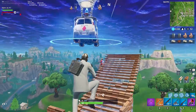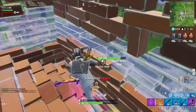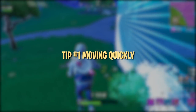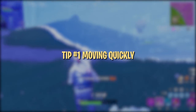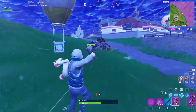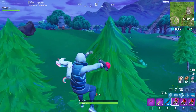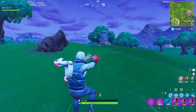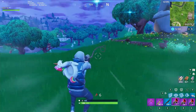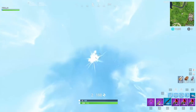Without wasting any more time, let's get started. First and foremost, the Grappler is a movement item and it's great at doing what it's meant for — moving quickly across distances. This makes it a great option for things like escaping or outrunning the storm, making tough rotations, or even trying to save a downed teammate that's a little too far away. You can cover a lot of distance quickly with consecutive Grappler shots, even when only using the ground as a target.